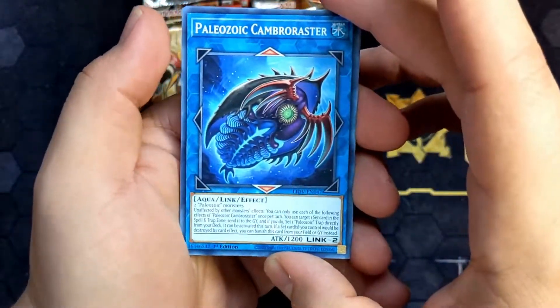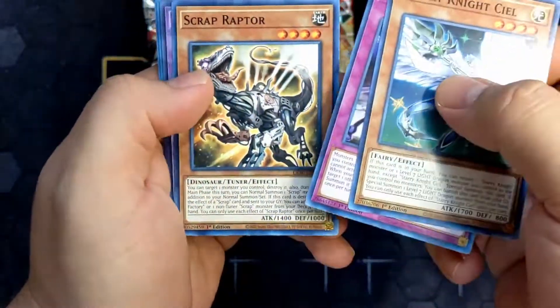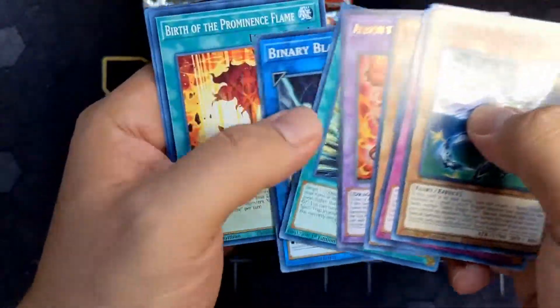Finally got one of the Paleos — I need this card. Starry Nights, another Scrap Raptor, the Branded Dragon. Not bad, but not what I need though.